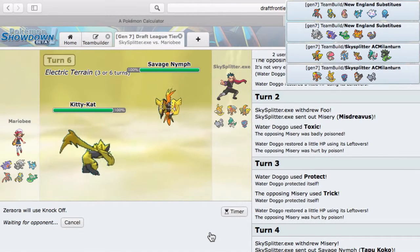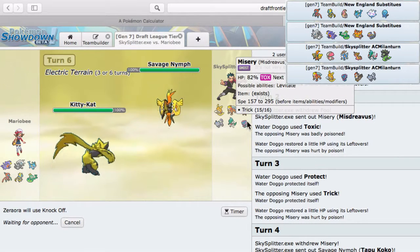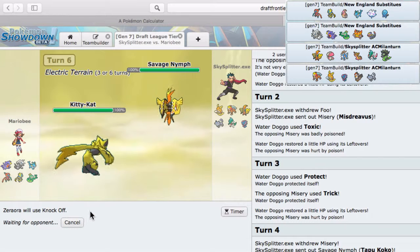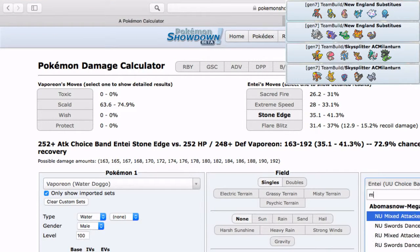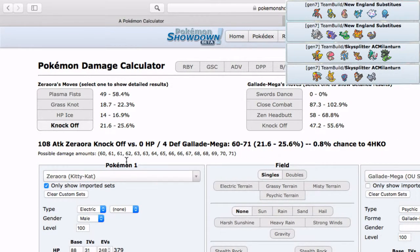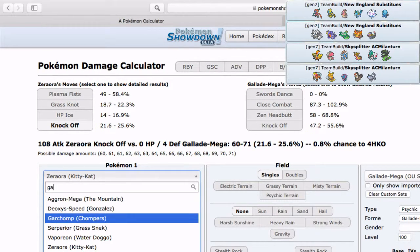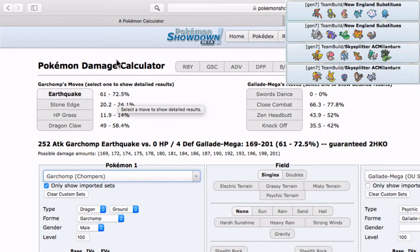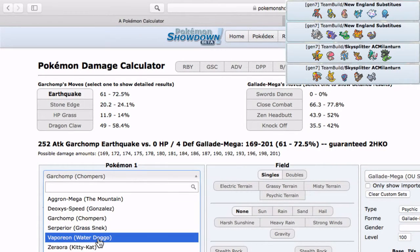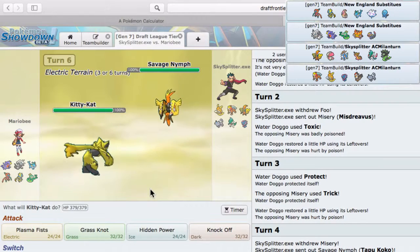Knock Off will hit Mega Gallade — oh wait, it might have Justified, but is that the worst thing? Not really. Let me check: Mega Gallade with Knock Off from Zeraora will do about 25 percent, and 21 percent — that's not enough for Garchomp to kill it. I definitely need to get my Spikes up. Mega Gallade versus Zeraora — Plasma Fist is doing about half, so I think Plasma Fist here is the play.